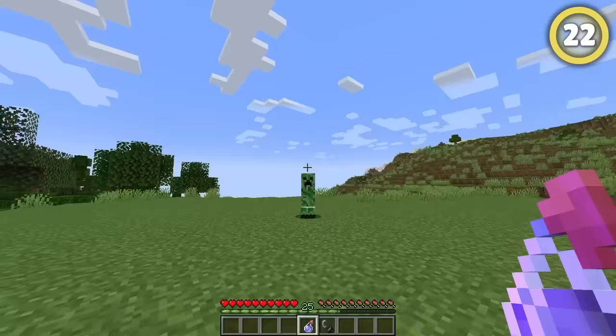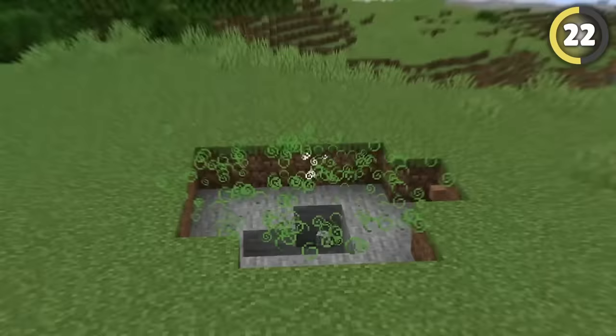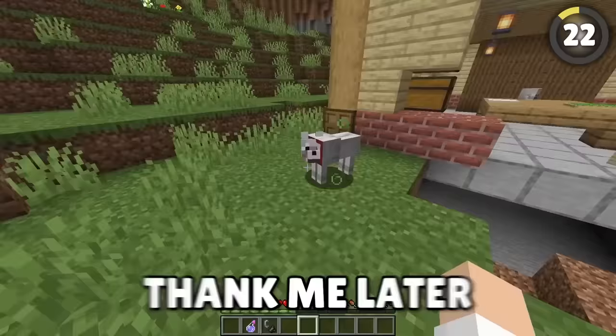Did you know if you splash a potion of poisoning onto a creeper and then let them explode, you'll end up seeing a lingering poison effect? This can be used for blowing up your friend's base and then finishing their dogs off.